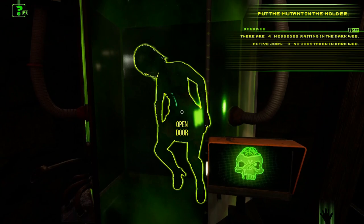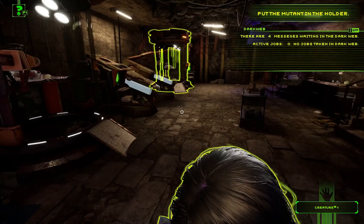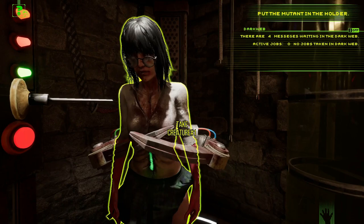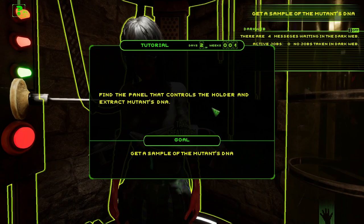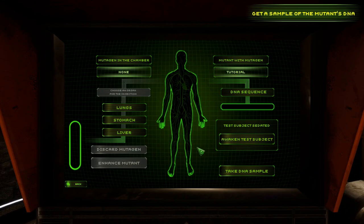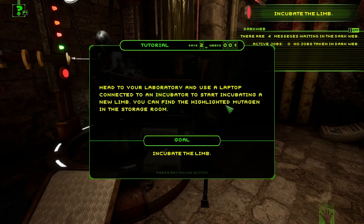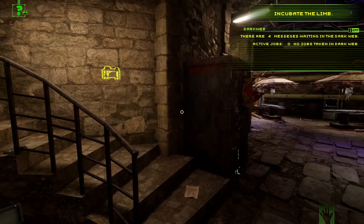Put the mutant in the holder. What holder? Taking her over... oh, there's a device we haven't used yet. Find the panel that controls the holder and extract the mutant's DNA. Turn on the computer — we want the DNA. Take DNA sample — successful! Head to your laboratory and use a laptop connected to an incubator to start incubating a new limb.